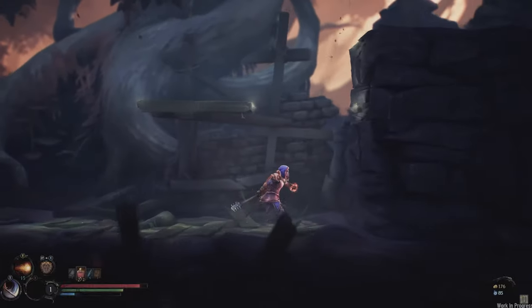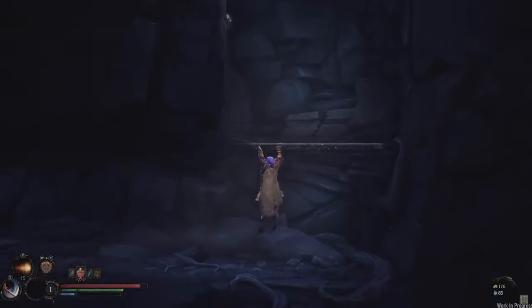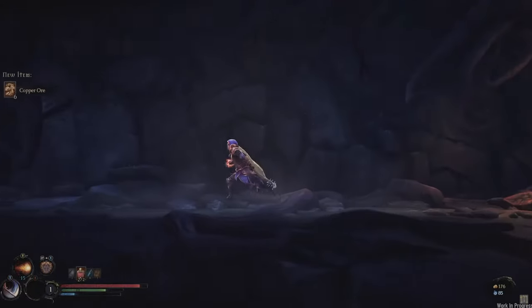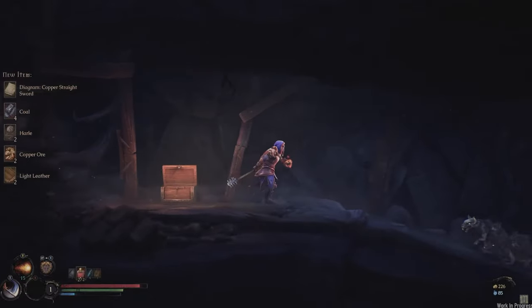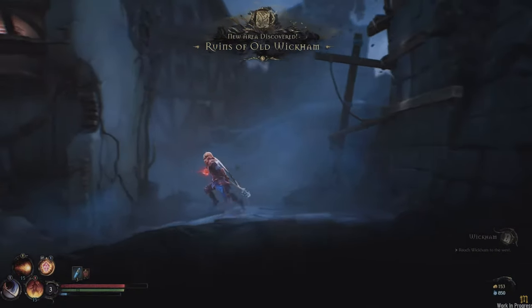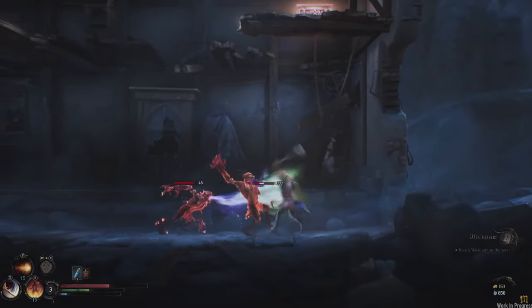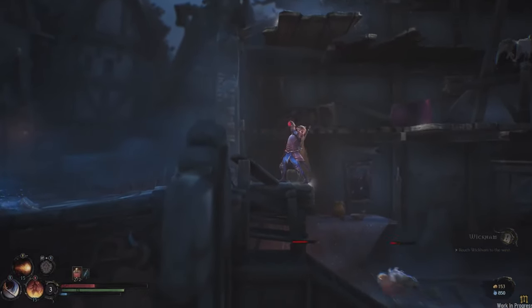There are also secrets — destructible walls that hide new paths leading to treasure or bosses. These mysteries encourage thorough exploration. Each biome has a distinct theme, enemy set, and traps. For example, a castle full of vampires or swamps filled with zombies. There are more than six biomes, each with its own style.